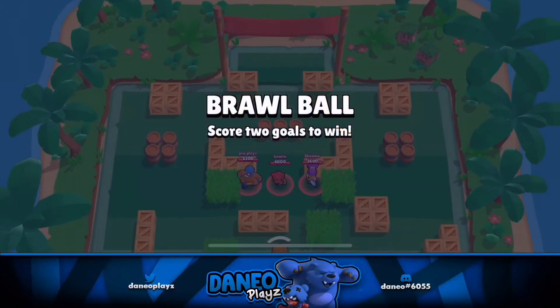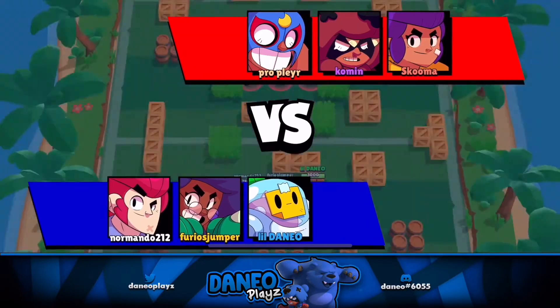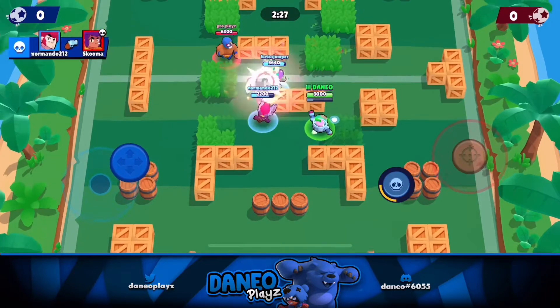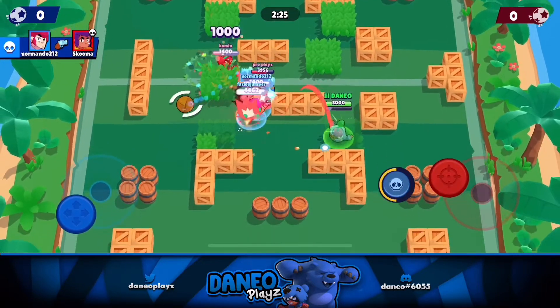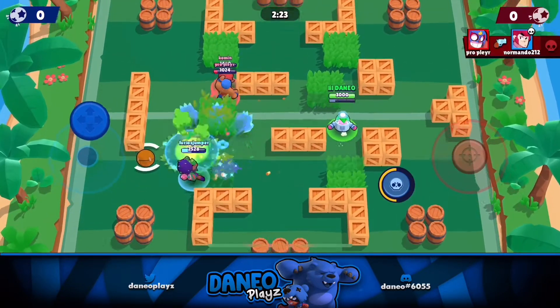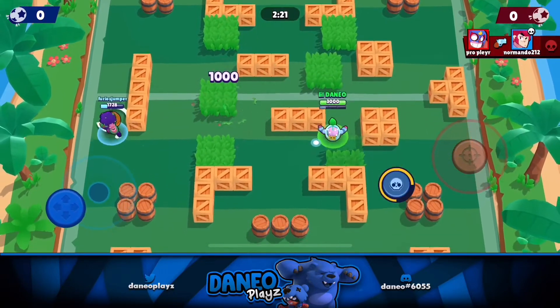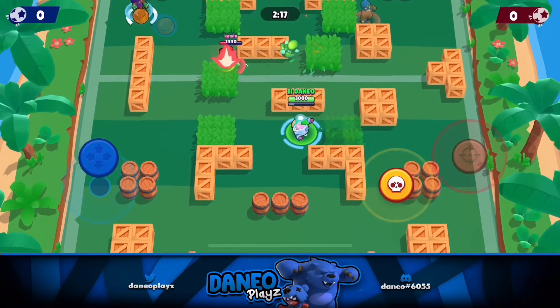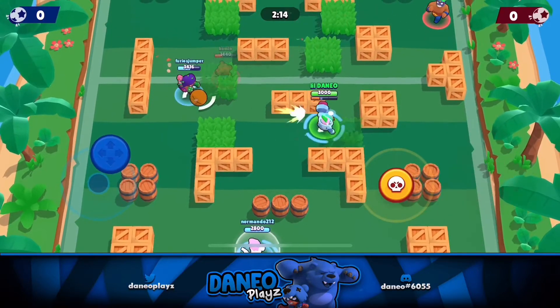Alright, here we go, we are in Brawl Ball. Now, Brawl Ball should be one of the most annoying maps you're gonna find yourself on if you're playing against a Sprout, because his walls can trap you inside. You're going to get your goal scored on you. That's just crazy — why would you add that? Why would you allow that to happen?